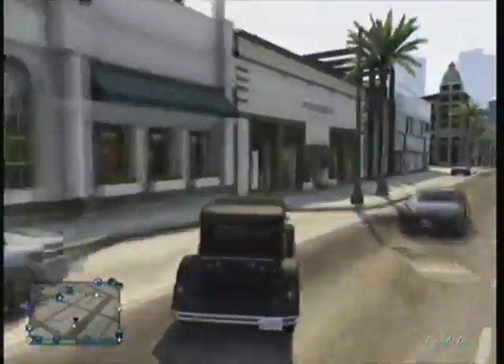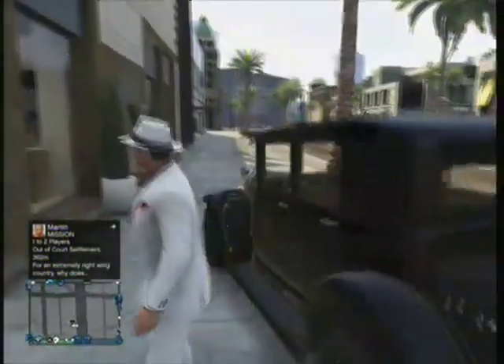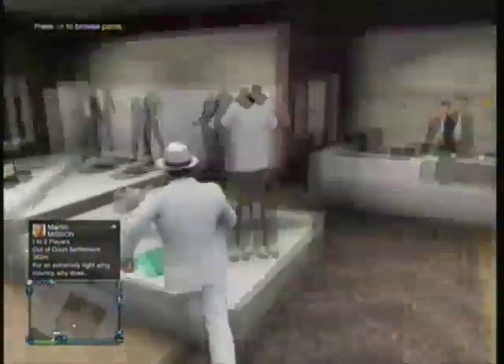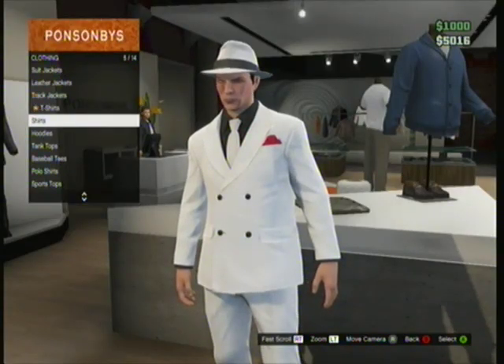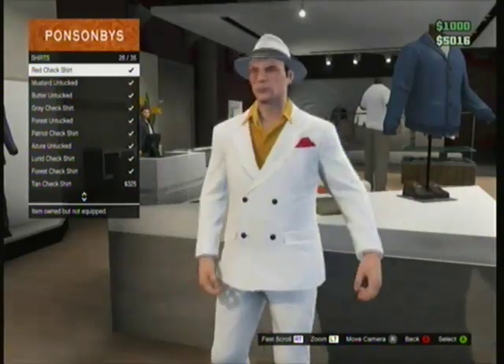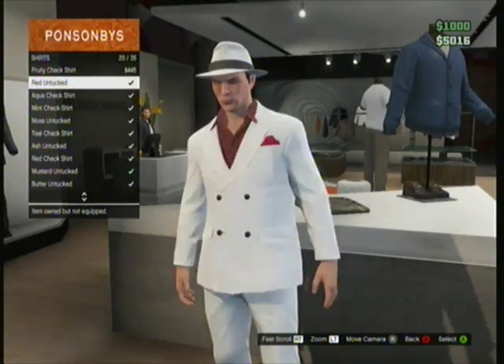So you come over to the next nearest clothes shop, you get out, you run over. You want to go to Tops, and you want to go to Shirts, and find the red untucked — there we go.